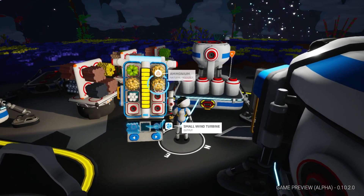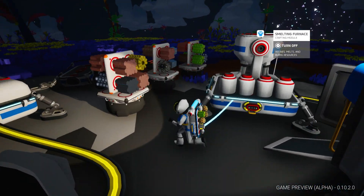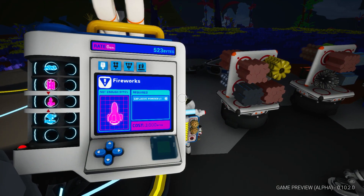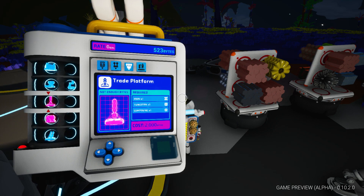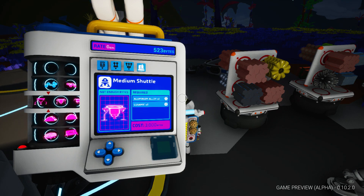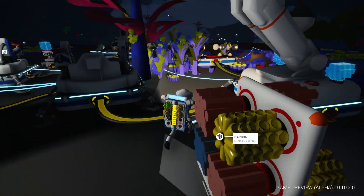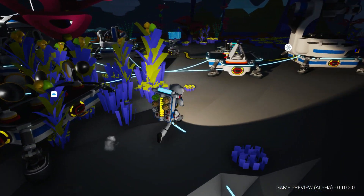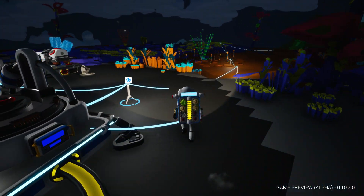Let's see what this ammonium is all about — can you smelt ammonium? Looking in my recipe catalog, what is ammonium used for? I would assume maybe some type of fuel, or maybe you've got to combine it with something somehow. The only way I can think to combine ingredients is the chemistry lab — it costs 1,250 bytes so I'm going to have to find a bit more research. My spelunking behind needs to get back down into these caves. I almost got lost last time — tethers going all over the place.